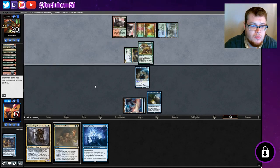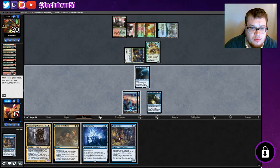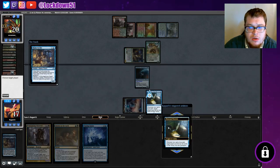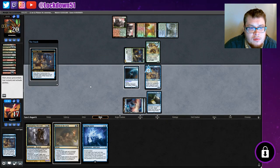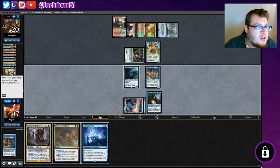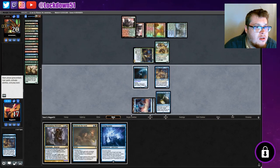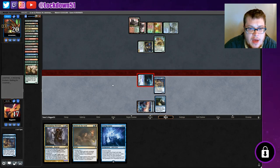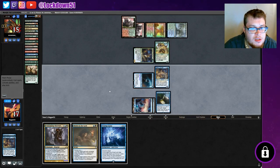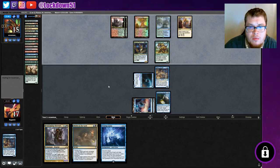Whenever he deals combat damage to a player... we need some black mana. Not black mana but we'll take it. Manic Scribe — it's a good blocker, can block the Cub. Let's see what else we're hitting. We should probably zoom out so we can see everything we're hitting. We're hitting pretty good stuff. Let's go ahead and attack and get them for five — 30 cards now. Little stuck on mana but we'll be okay. We can block the Cub at least.